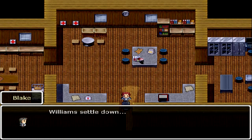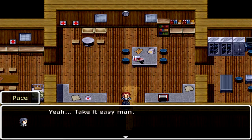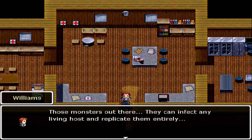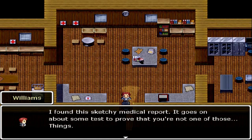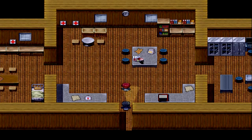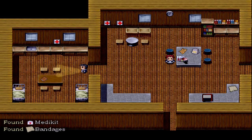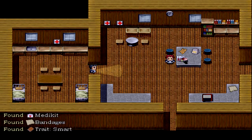'Stay the hell away from me, I'm warning you!' 'Williams, settle down — it's me, Blake.' 'Come any closer and I'll fry your ass!' 'Williams, come on, take it easy, man.' 'This is bullshit — you're one of them!' 'What the hell are you talking about?' 'Those monsters out there — they can infect any living host and replicate them entirely.' 'Found this sketchy medical report, it goes on about some tests to prove that you're not one of those things.' 'Don't you see, Captain — there's something seriously wrong here, all these people didn't just disappear.' 'Alright, settle down — we'll do it your way. What do we need to do, Williams?' 'Come over here, Captain.' Let me steal all this stuff real quick. I guess he's taking Pierce's original role and doing the blood test, and I'm pretty sure one of these guys is gonna turn on me right now so let me gather whatever supplies I can.